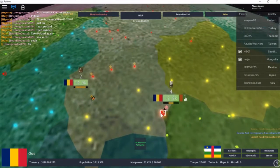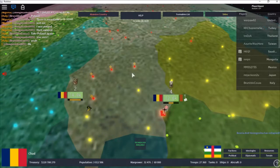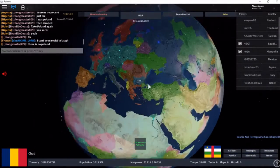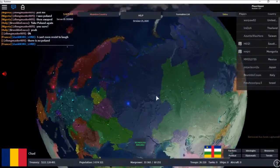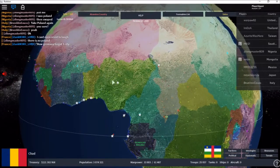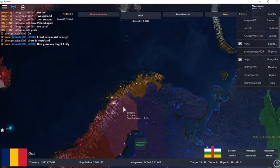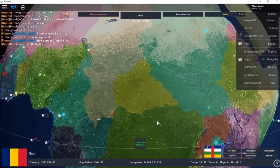Basically we conquer the capital. I'm gonna join these guys together to hit together. I think they're forming. There was no Poland. Basically if they are there, we are not going to challenge them, especially if they're an AI, because the AI won't surrender until every city is taken.